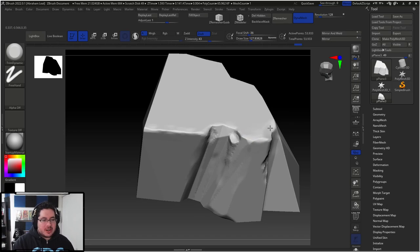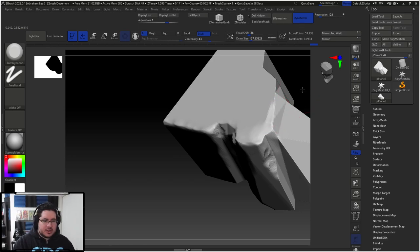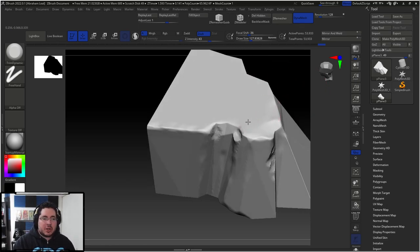Same thing here. With clay build up, we can just go here and DynaMesh. We're going to be dynameshing constantly to generate a nice effect here. Now I'm going to introduce you to one little secret. I think I do show it in the intro to ZBrush course, but it's going to be like a small gift for all of you guys that stay all the way through the video. Sometimes people only watch the video for like two or three minutes — hopefully you guys are not those.